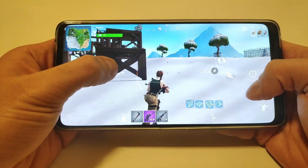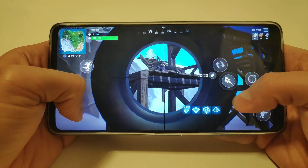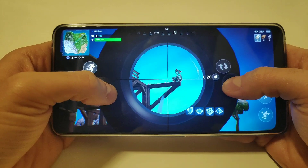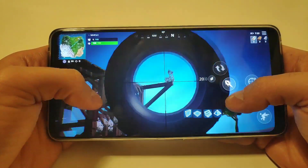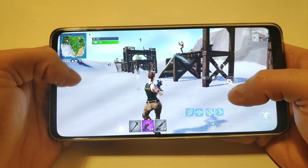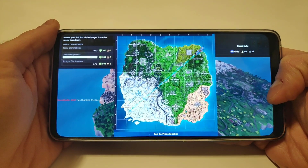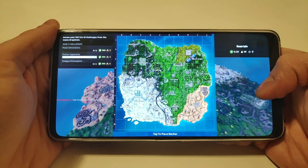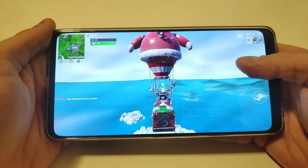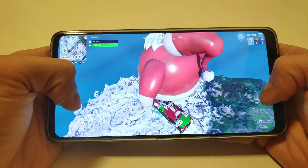The lobby seems to be kind of laggy, which is weird. I'll adjust my HUD a little bit so everything is how I want it. Okay, where should we jump to? We're passing the Block, Wailing Woods... let's go somewhere with snow — Frosty Flights. A lot of guys are already jumping down so let's do that as well. Let's go to this area.